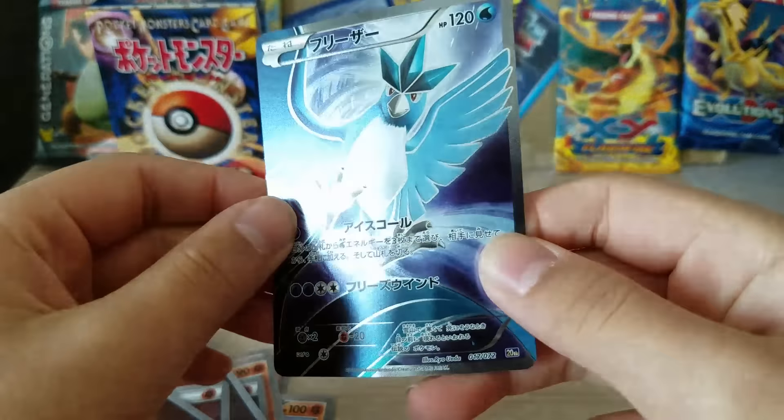I'm gonna be so mad if I pull the Venusaur. The moment of truth — three, two, one — YES! Everybody, we did it! Oh my god, I'm actually going to cry right now. We got the Mega Charizard EX!